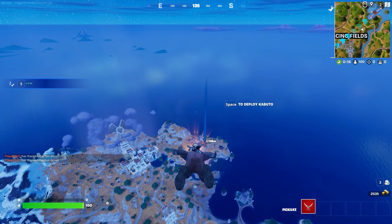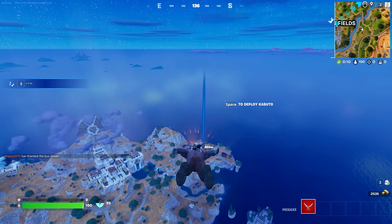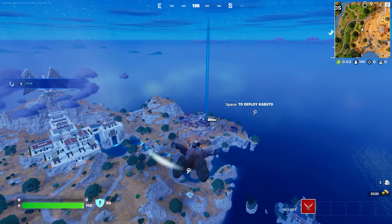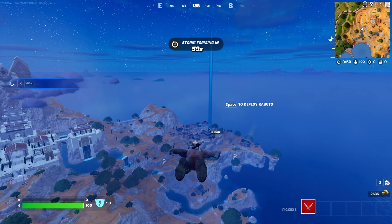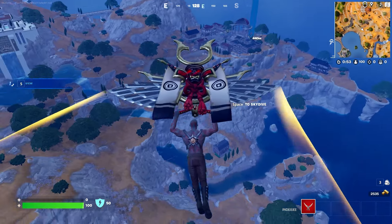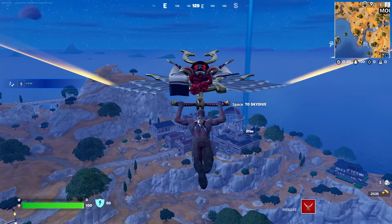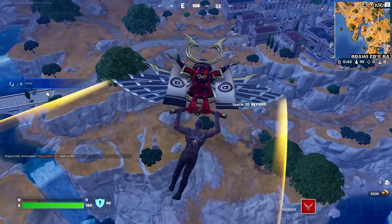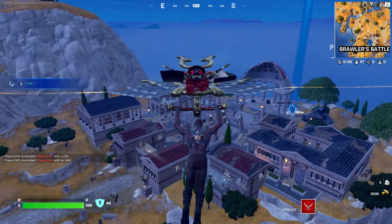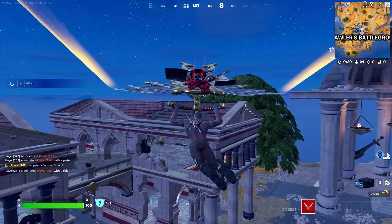I don't even care about the medallion or the assault rifle that Aries drops, but the loot here is pretty good because there are so many Olympian chests around and you can get some really good weapons from those. Got a couple people landing with us. Let's go over here and get this first god chest.